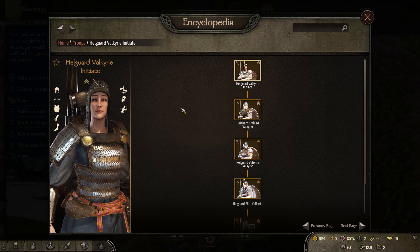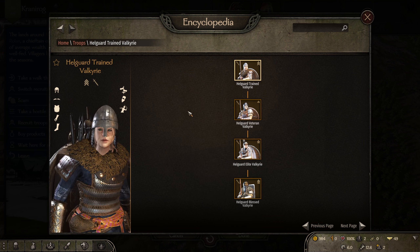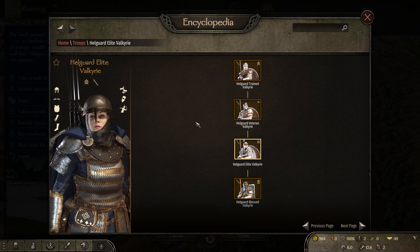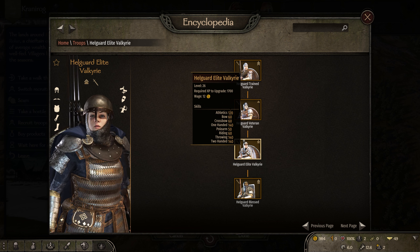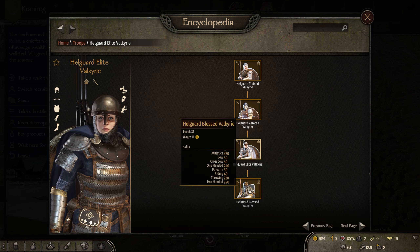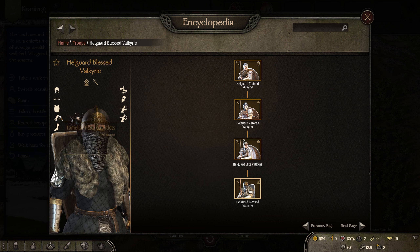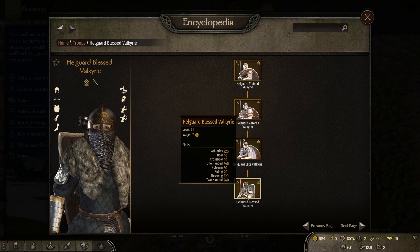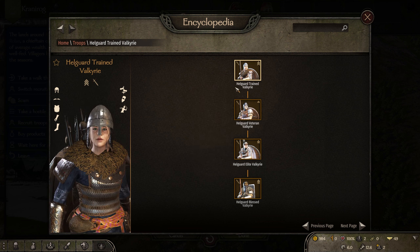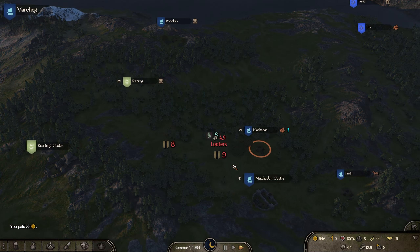We've also got the nobles, who have a two-handed weapon, a shield, and a throwing weapon — your typical berserker unit but more durable with decent armor. I've tried to keep it balanced, close to what other troop trees have, except for the final unit: the Blessed Valkyrie, who has a lot of Athletics to compensate for heavy armor. They also have short two-handed maces, which might be terrible — we'll have to wait and see.